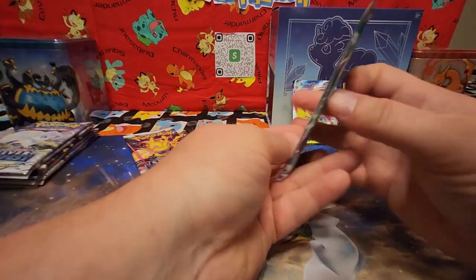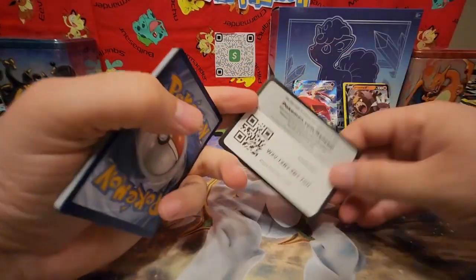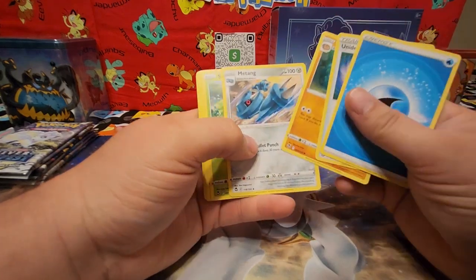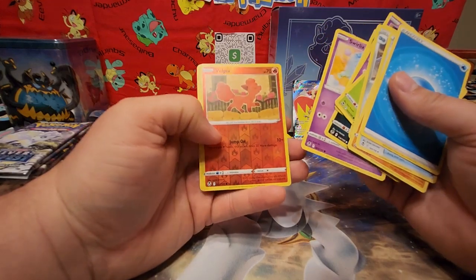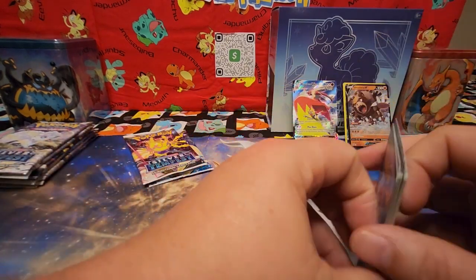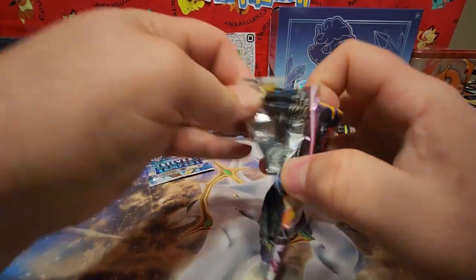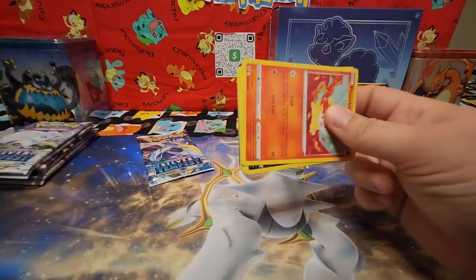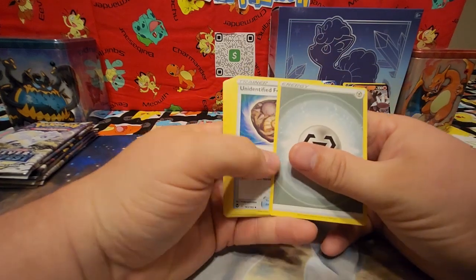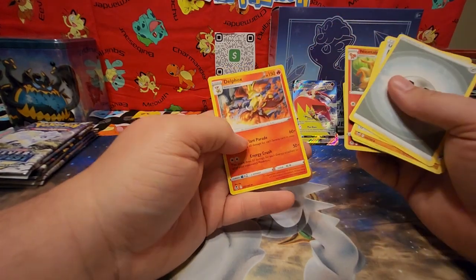And then Talonflame. Code card. Water, Unidentify, Aerith, Metang, Toxapex, Incineroar — oh yeah, he's asleep. Code card. Finneon, Sandile, Snorunt, Noibat, and Phoebe's Ninetales — nice little reverse holo. Delphox.